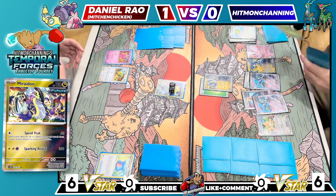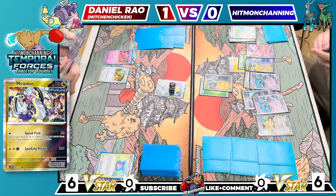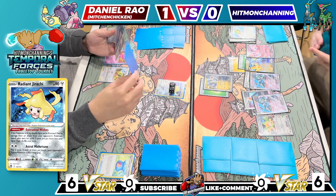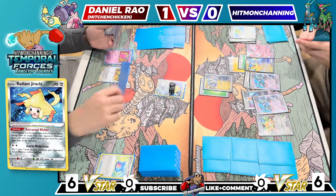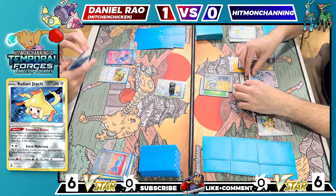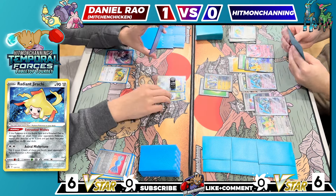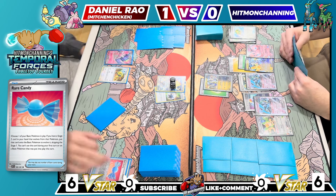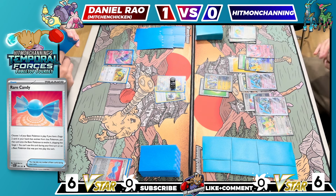Since you don't want to knock out my Jirachi, maybe I will start attacking with it! I'm going to Candy into Tinkaton EX while I have it and preserve that one Tinkatink I have. If that guy goes down, that's not very good. I'll attach a Double Turbo to Jirachi so I can start potentially getting a knockout. Jirachi's attack is Astral Misfortune — flip two coins, and if both are heads, it automatically knocks out the opponent. But you do have to hit Double Heads, which is about a 25% chance. Otherwise it does nothing, so it's just to put some pressure on.